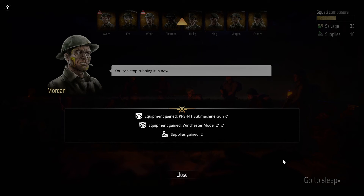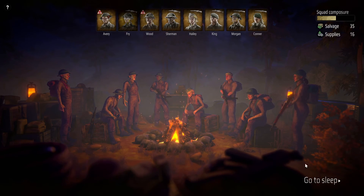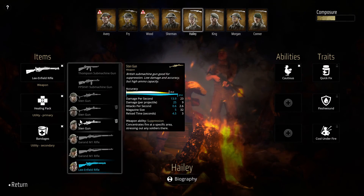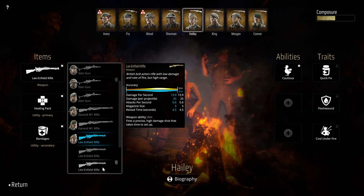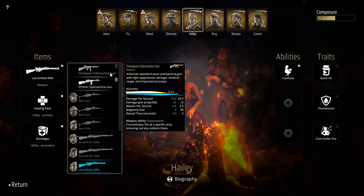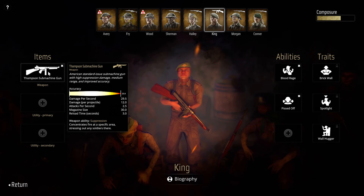Equipment gained: PPSH-41 submachine gun times one, and Winchester Model 21 times one. That's some expensive gunnery. Let's see that new rifle. King gets a submachine gun as well.